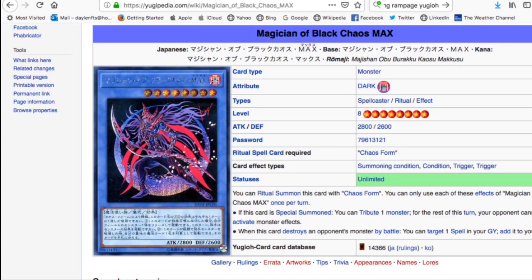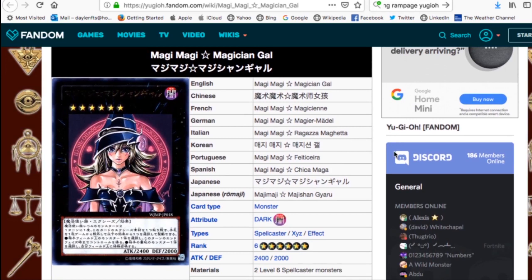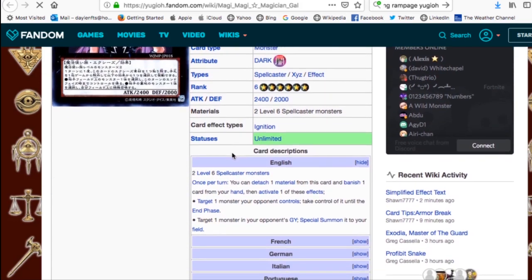The artwork is absolutely stunning and I hope it comes in Prismatic. The artist is amazing - there's a reason their artworks are sought after. The one artwork we don't have in the TCG is Magi Magi Girl, and the issue is the TCG wants to censor it - make her bust smaller and cover more skin. The artist doesn't want his artwork tampered with, which I completely respect. I can see where the TCG draws the line, and hopefully in the future they'll allow it.